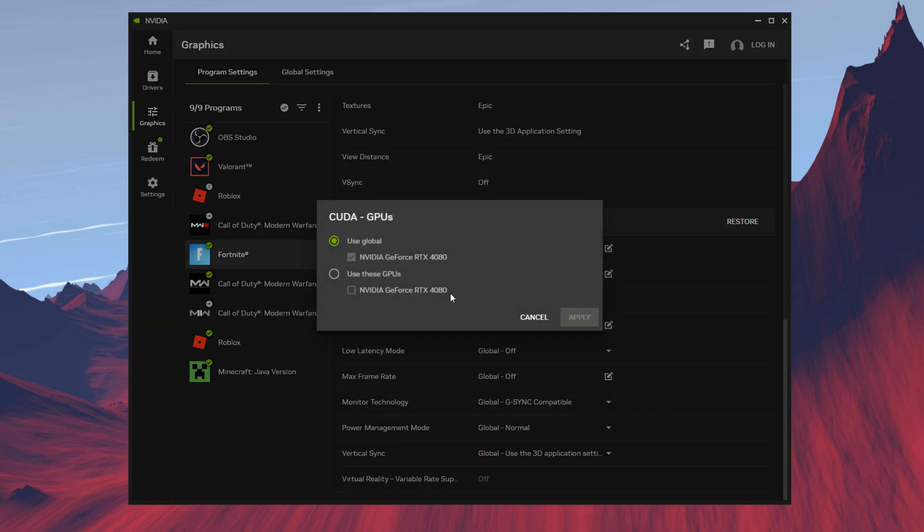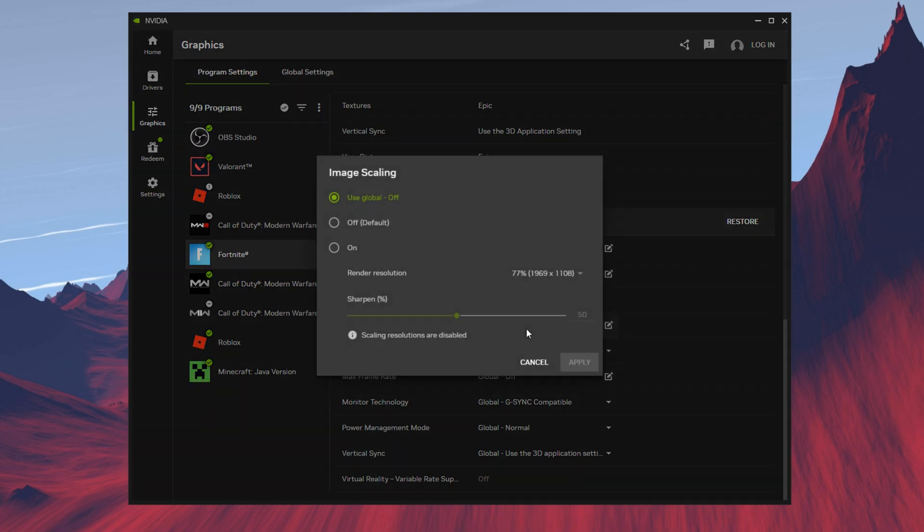Over here in your GPU, just make sure to have it on for your GPU. You can also use image scaling, which changes the quality of your game — it makes it more sharp, but it does give you a significant FPS boost. There's not a specific percentage I would suggest.